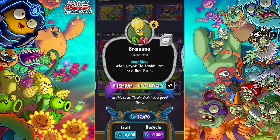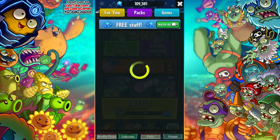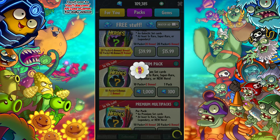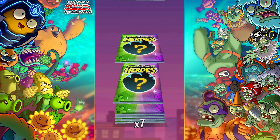We got our third Barrel of Deadbeards — he was my first legendary ever. We got our first Winter Melon — splash damage four, and when this hurts a zombie, freeze that zombie. And then finally a Brain Data — when played, the zombie hero loses her brains. I actually had one Brain Data from before he was a legendary; originally he was just a super rare. I am so happy to have all those cards. I love the base set sometimes.